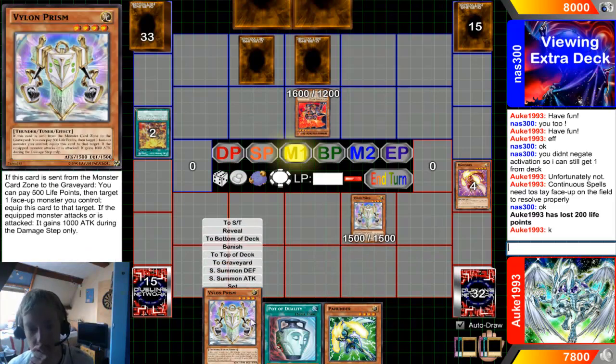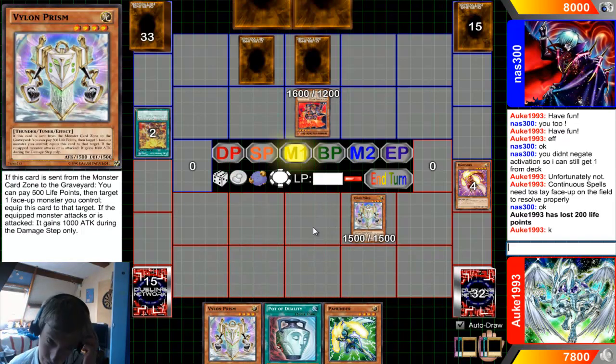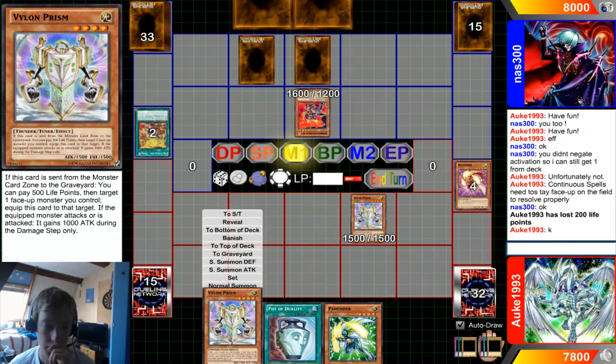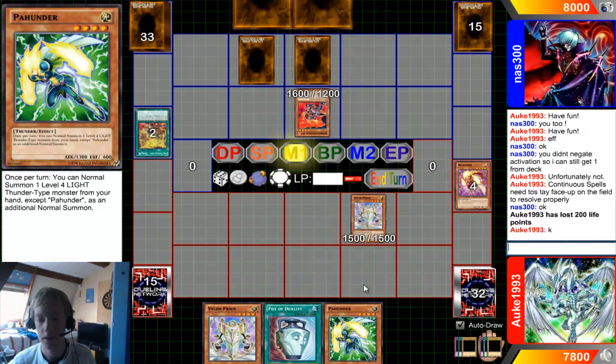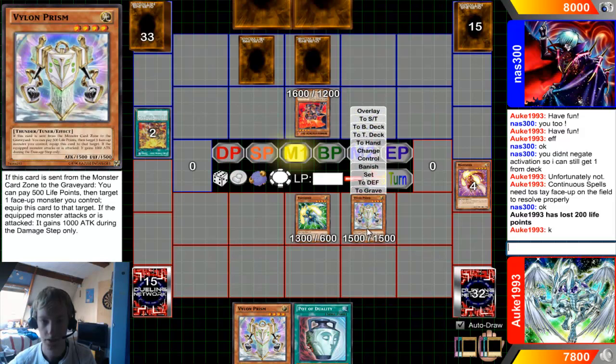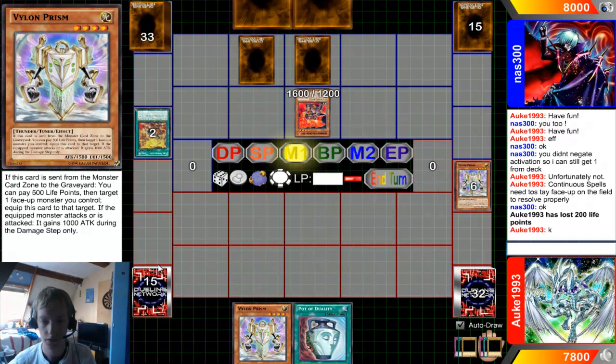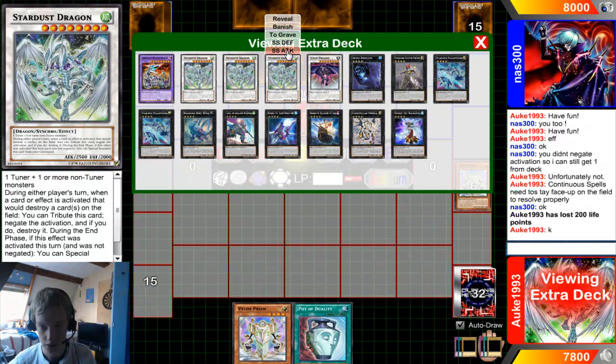Do I play all of my cards though? I could normal summon into Prism, Synchro the two, and then everyone Prism left. But no — I want to play it a little safe and keep the Prism behind. Synchro Shoken. What are you? Stardust Dragon!